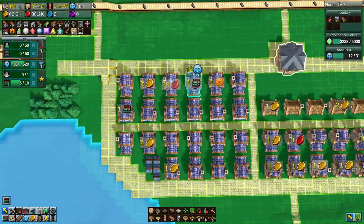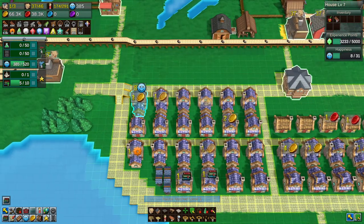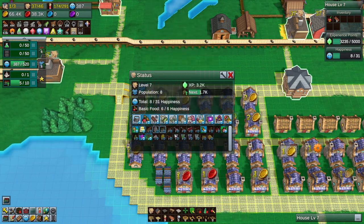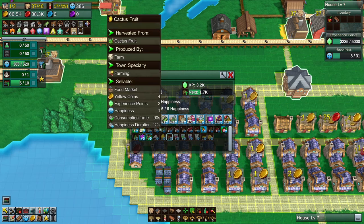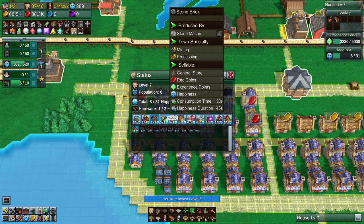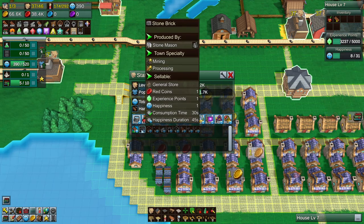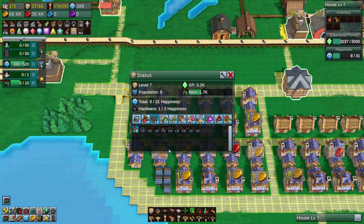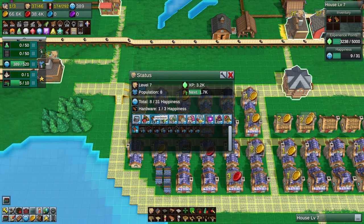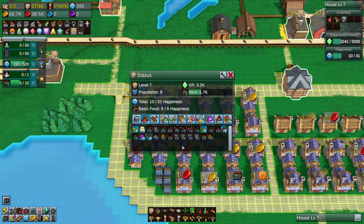They're getting there — they have a level 7. Is there anything at level 8? We don't. So let's just look here. Right now water we don't have — we're going to get food. We have six of six food. Hardware we only have one. I don't even have any stone bricks. So this is where having a train system set up would make sense, because you could just bring in stone bricks.